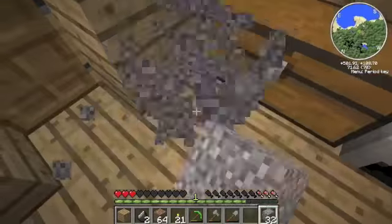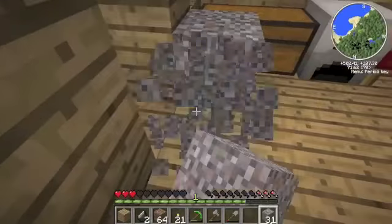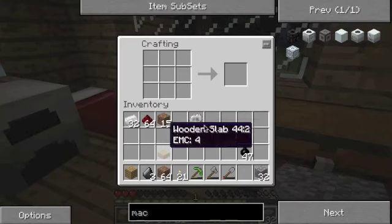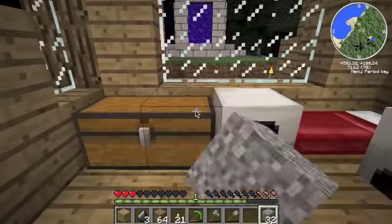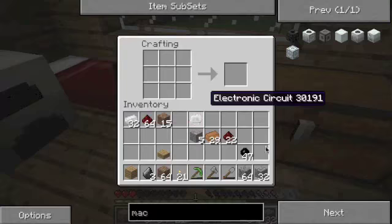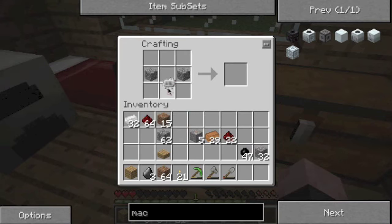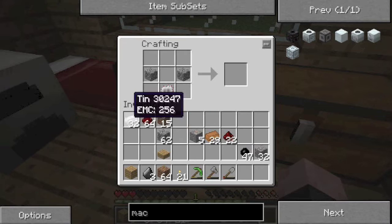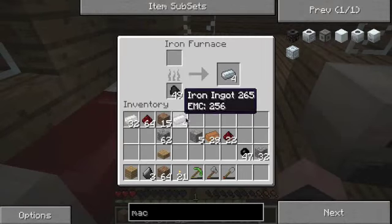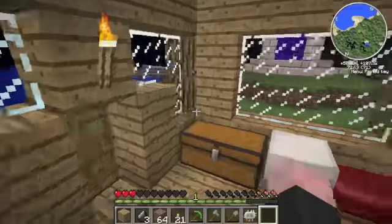Oh my god, why can't I get one more flint? I'm parkouring on the trees. Okay I got one more flint — I took damage, that's great. I need cobble. Let's make — take this, put this in there, get this out. I should probably eat.